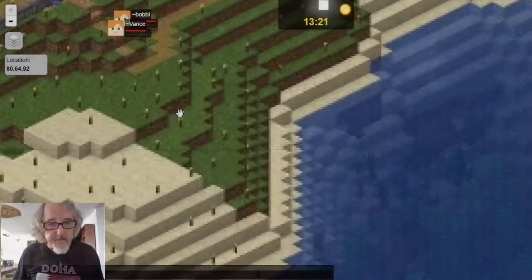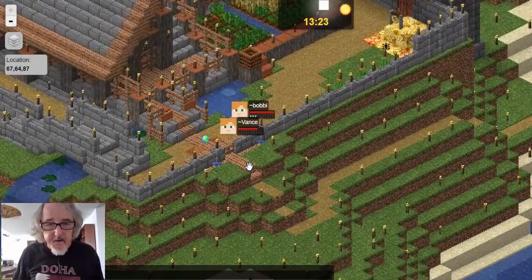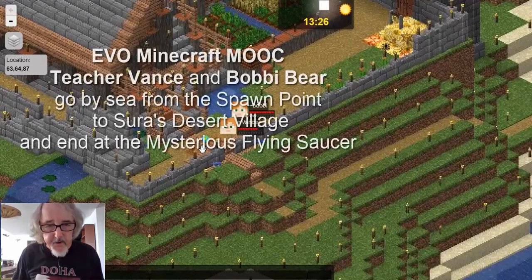Hi everybody, this is Teacher Vance here in Minecraft. I can see where the spawn is — in Minecraft, the spawn is this little green dot here. I'm here with Tilda Bobby, Bobby Bear.